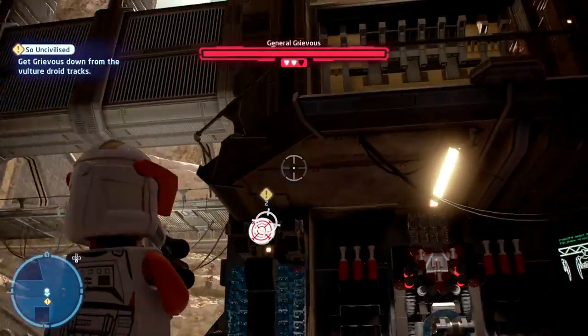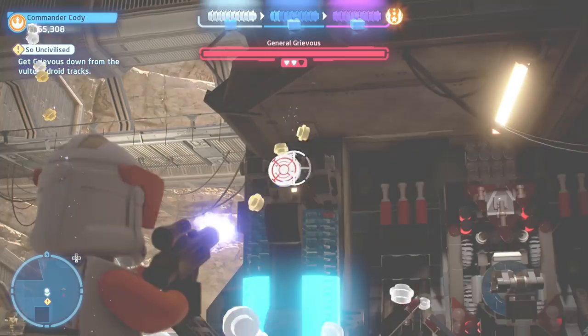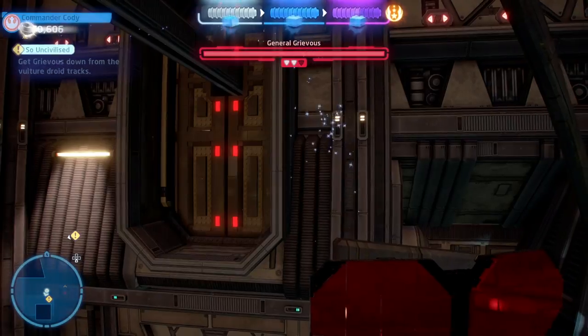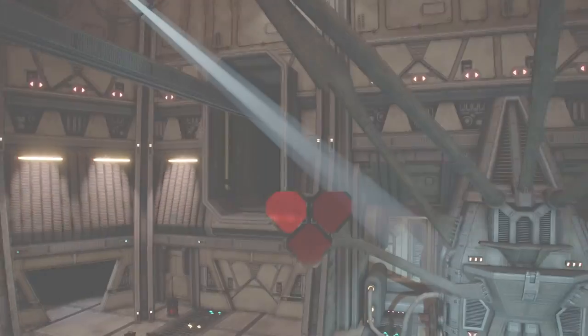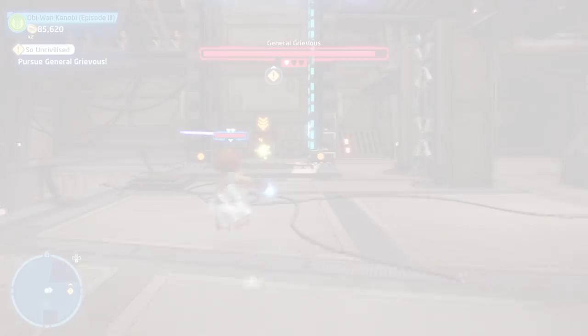And that's all five of those done. To progress in 'So Uncivilized', you just need to shoot out the target a few times and then pull the device, which will knock Grievous down. You'll then have to fight him again and as soon as you beat him, you'll move through to the next stage.